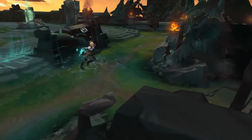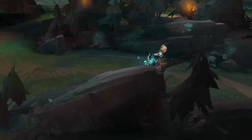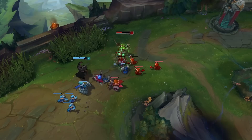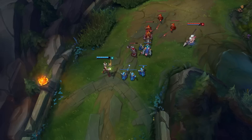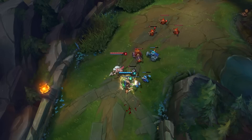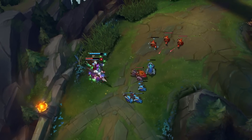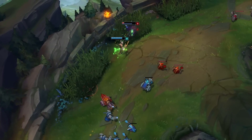Riven is great at punishing mistakes — I'd say she's the best champion at punishing mistakes. She has one of the highest damage outputs for people who misstep, and one of the lowest damage outputs for people who position themselves perfectly. Against ranged champions, you'll never get off any meaningful trades if they position well, but if they misstep, you can easily take them from full to zero. If you can close the gap and land your stun without burning all four of your movement spells, you can deal a significant amount of damage. But if you have to use all four, you'll have nothing left, since your movement spells are also your damage and damage-blocking spells.